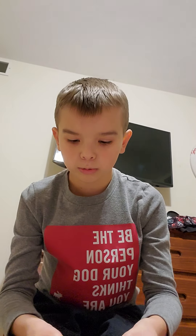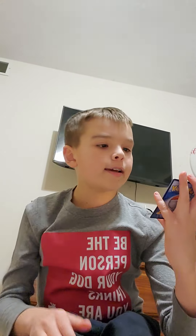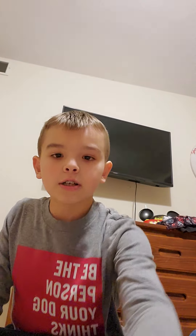Opening the first pack. All right, all white codes in this set. Sidekick energy, Monferno, Freshwater Set, Turtwig, Trapinch, Piplup, Shroomish, Purrloin, Wormadam, hollow — and for the good slot: oh my god, Kingler V-Max! First pack V-Max!